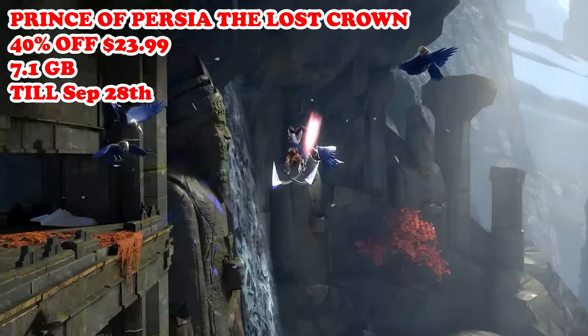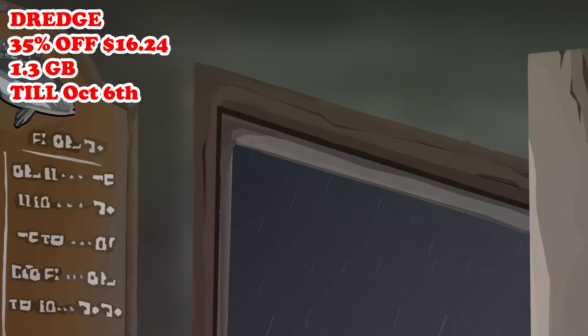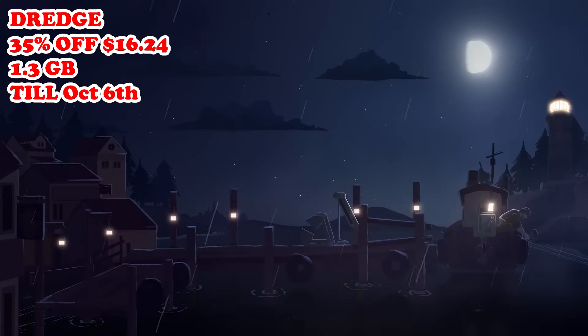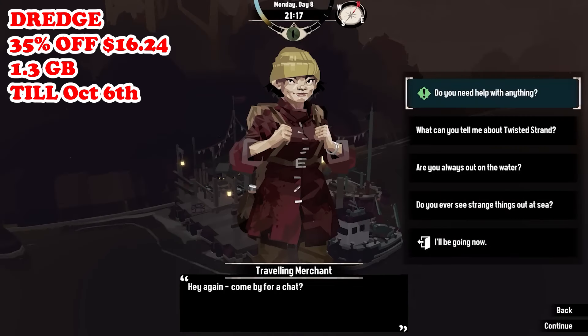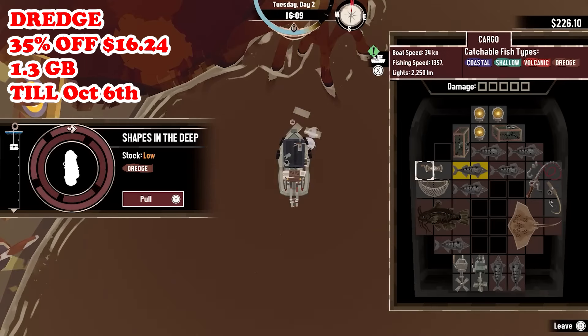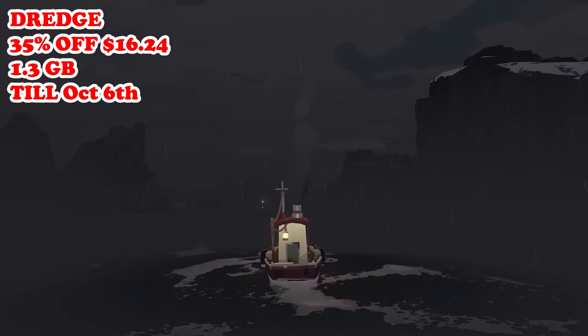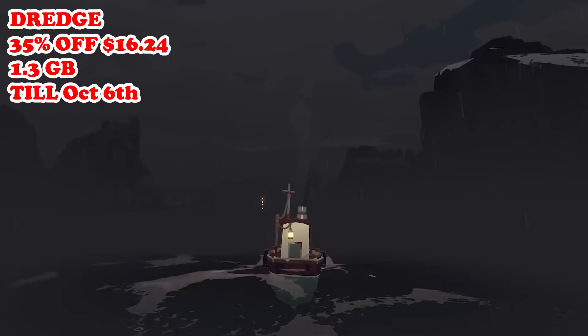Next we also have Dredge, that is back to 35% off at $16.24, running till October 6th. This game is a fishing and exploration game set in a mysterious and eerie archipelago. You'll be controlling a fisherman who must navigate through treacherous waters to catch various fish and uncover the dark secrets lurking beneath the surface. The game masterfully combines elements of resource management, exploration, and even light horror, with a focus on atmosphere and storytelling. As you delve deeper into the world, your character will encounter strange occurrences and eldritch horrors that challenge their sanity. This game is a true gem on the Nintendo Switch, and at the sale price it could be the perfect moment to try it.